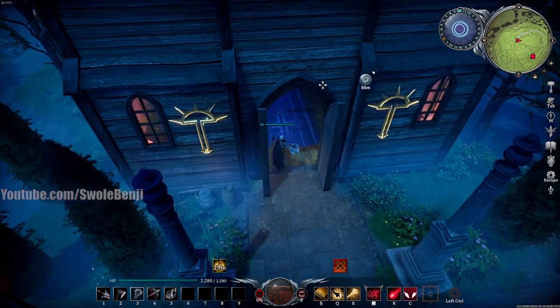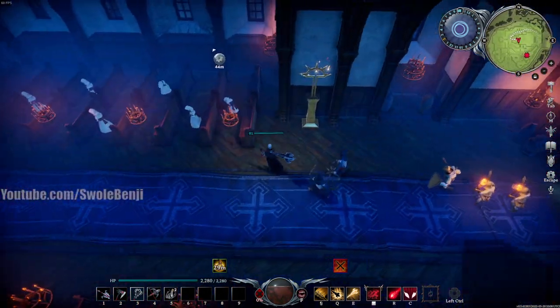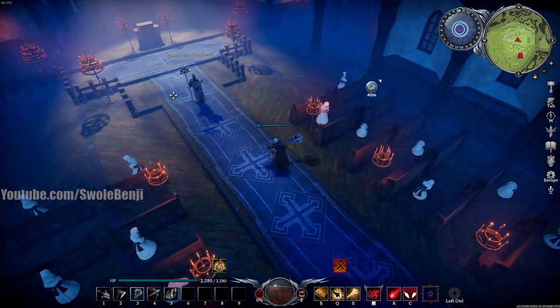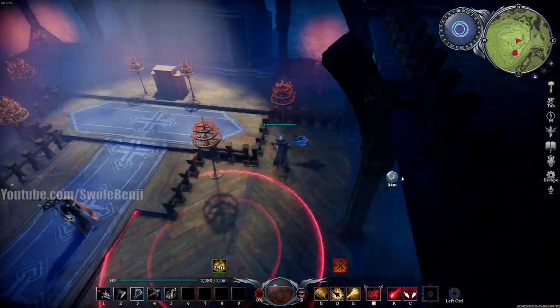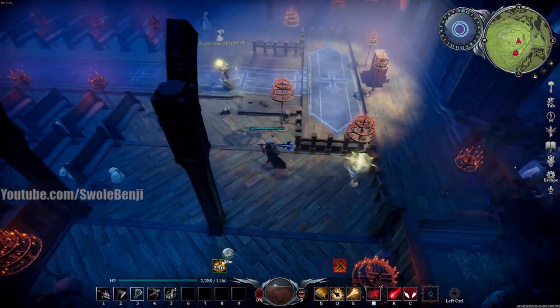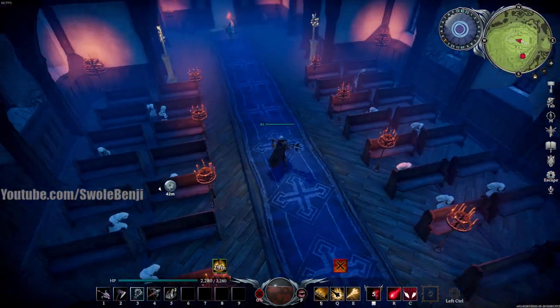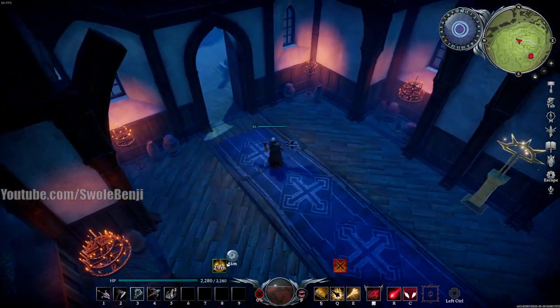This is faster than farming mobs or any other place in the entire game. You can also smash the vases — there are sometimes scourge stone in there, and sometimes chests in here too. There's also a boss in this area. You just run through this whole zone; it only takes less than a minute. On a full loot PvP server it's still really fast.